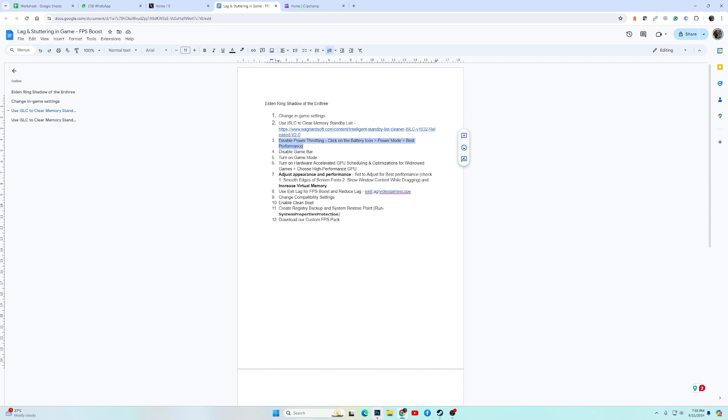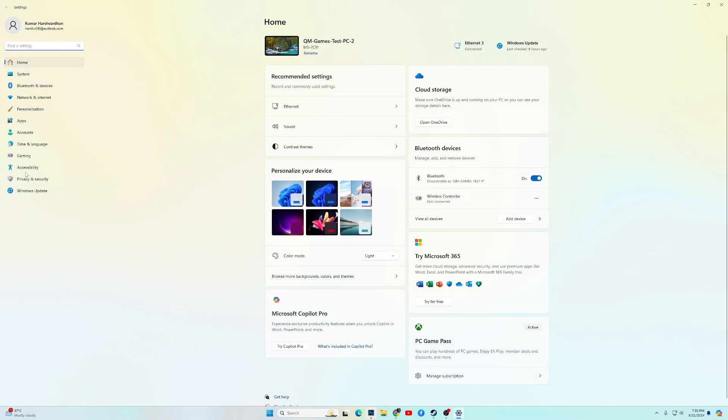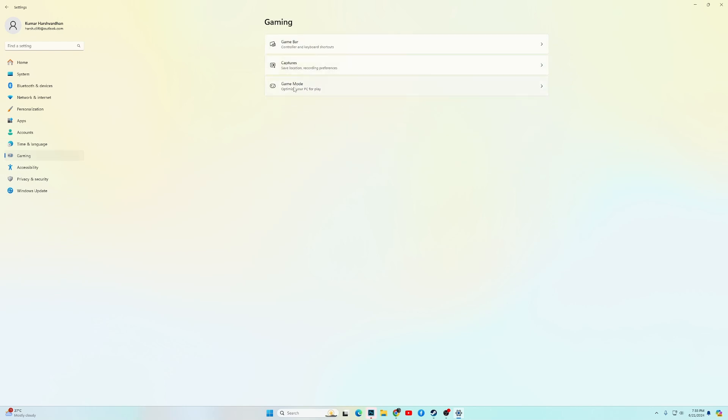The next fixes are to disable the Game Bar and turn on Game Mode. Press Windows key plus I, go into Gaming, click on Game Bar and turn it off. Then go back into Gaming, go into Game Mode, and enable Game Mode. Do this and then check the performance of the game — you should see a considerable improvement.